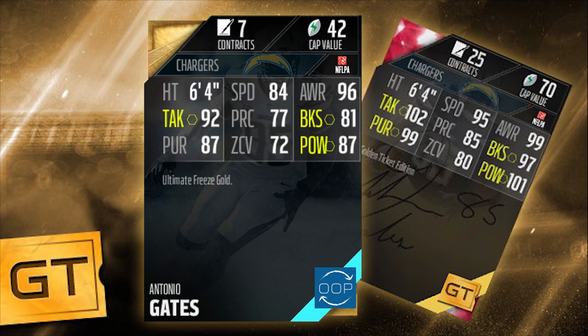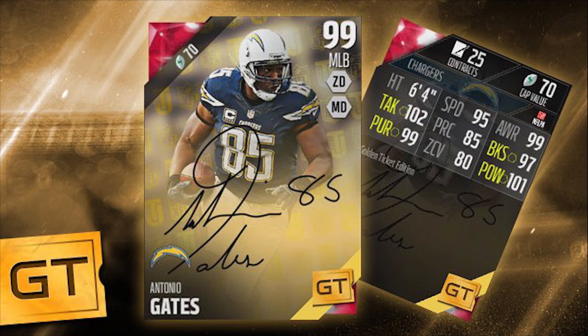I personally believe this is the best usage so far that we've seen out of a golden ticket card. I mentioned I was going to talk about why I believe out-of-position players are better to upgrade than standard players. I got a tweet from somebody because I made a tweet saying this is how you should do golden tickets — if you open a golden ticket and want to get the best usage out of it, you should do some sort of out-of-position player. I'm not going to say I necessarily would have chosen Antonio Gates, but he has attributes that are really good that don't really affect his overall that much, such as the catching.